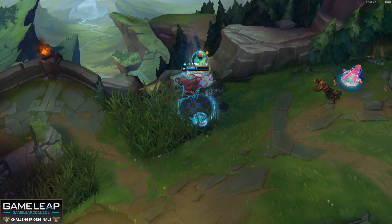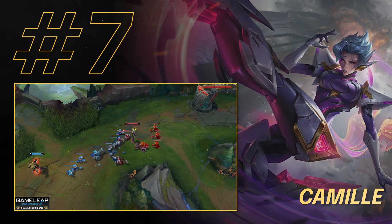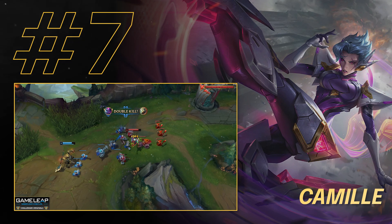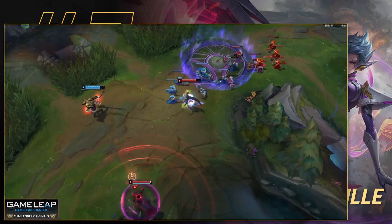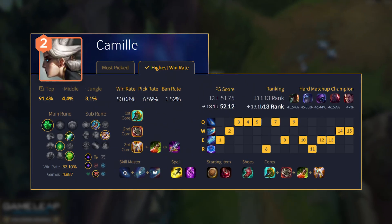You probably want to ban a champion like Fiora though, because she'll just outscale you and 1v9 the game. Now, speaking of a champion who will outscale Ornn and do really well on the split push and potentially 1v9 — it's kind of like the budget Fiora. This is Camille. And the build, exactly like Fiora's: Divine Sunderer, Ravenous Hydra, Death's Dance.